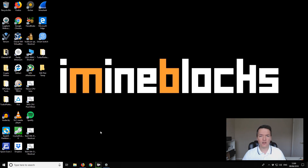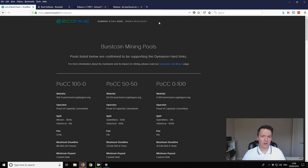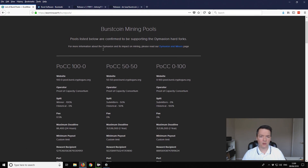One of the first things you're going to need to do is choose a mining pool if you haven't done so already. We open up our browser - this website is pretty good, it's called ecomine.earth/burst-pools. I'll put a link in the description for everything you need. It's got a breakdown of most of the Burstcoin mining pools including the ones that support the Dymaxion fork.